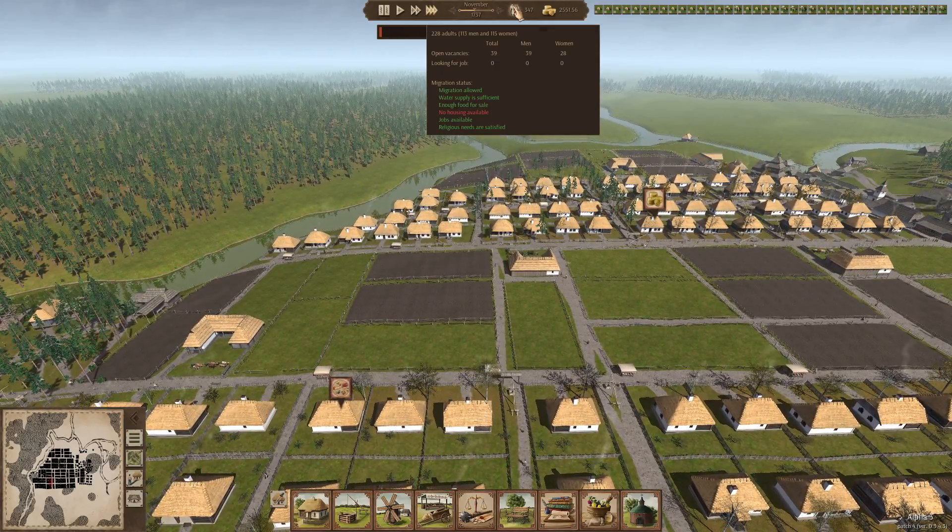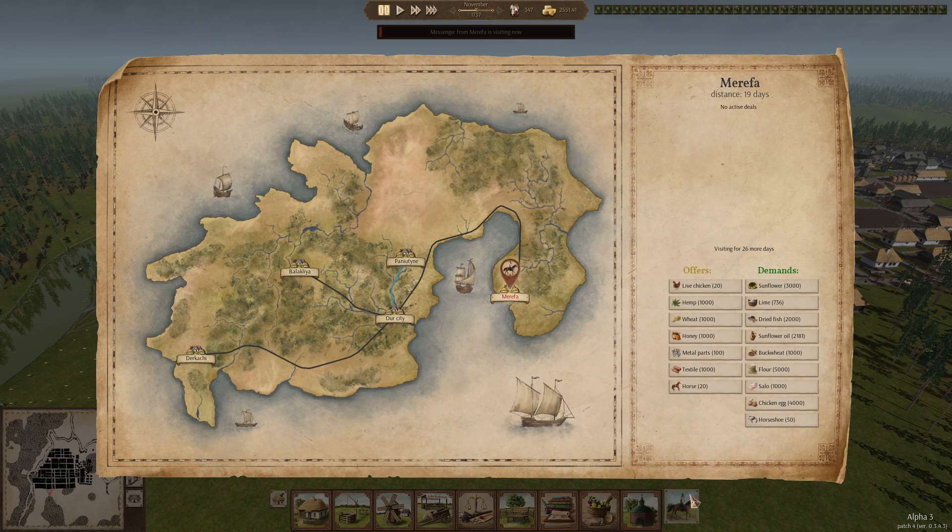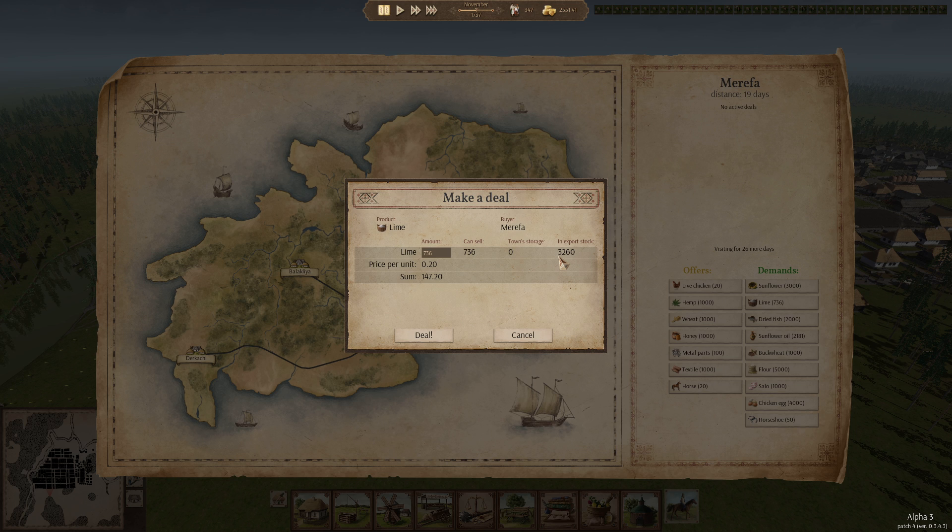There are definitely a lot more people, and from now on I might start doing some jump cuts just to speed things along, because it's not exactly entertaining sitting here waiting for all these houses to be built. For now, we have a messenger from Mariva - let's see what they need and what they're offering. They have chickens and metroparts; if we had leather we might have taken that. We do have a lot of lime to export.